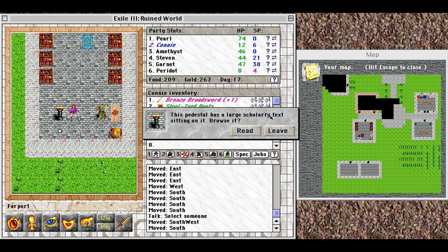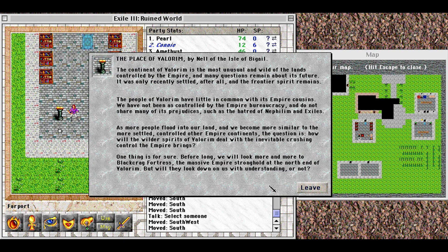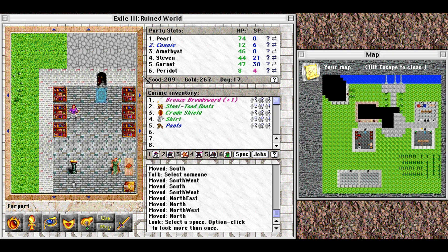The pedestal has a large scholarly text: 'The Place of Valorum by Nell of the Isle of Begail.' The continent of Valorum is the most unusual and wild land controlled by the Empire, and many questions remain about its future. Only recently settled, the frontier spirit remains. The people of Valorum have little in common with Empire cousins — not as controlled by Empire bureaucracy, not sharing its prejudices such as hatred of Nephilim and exiles. As more people flood in, how will the wilder spirits deal with the inevitable crushing control the Empire brings? Before long, all eyes will look to Black Crag Fortress, the massive Empire stronghold at the north end of Valorum. Always good to get some more setting lore.